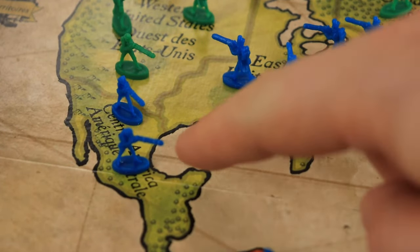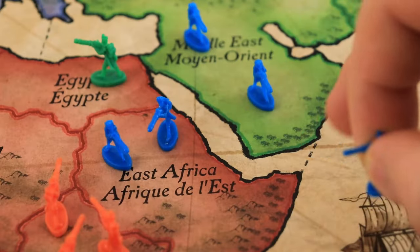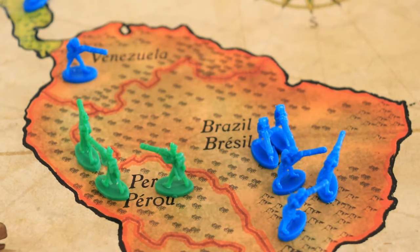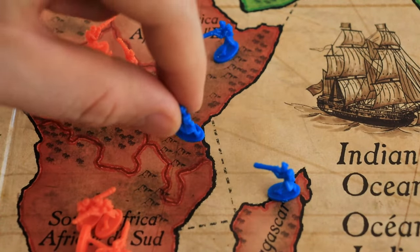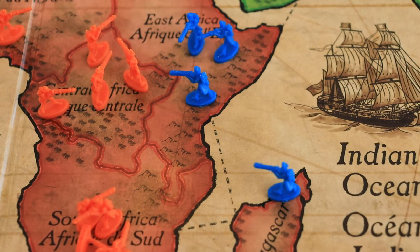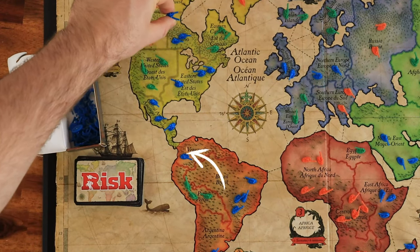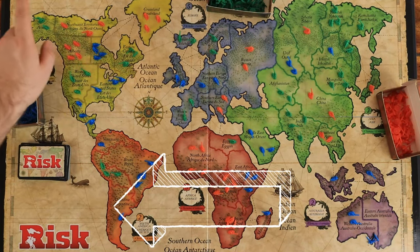After a player ends attacking, they decide if they want to maneuver troops between territories. Move as many troops as you would like from one and only one of your territories into one and only one of your territories that is connected. Note that you still need to leave at least one troop on the territory you moved from. For example, blue moves one troop from Madagascar to East Africa, and then two troops from Brazil to Ontario, since there is a chain of territories they own between them. Once you finish maneuvering the troops, your turn ends. Play continues with the next player to your left.